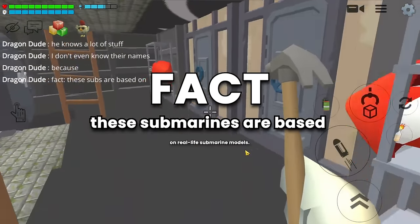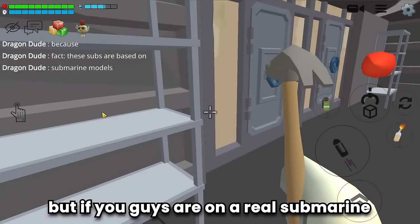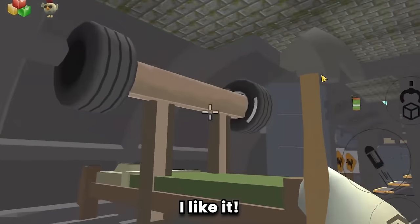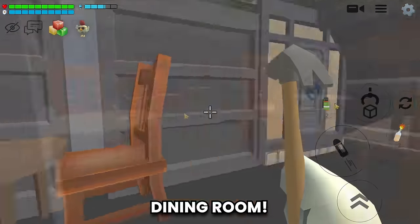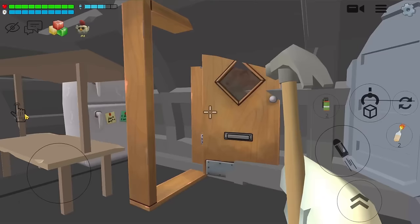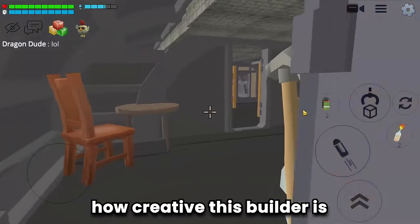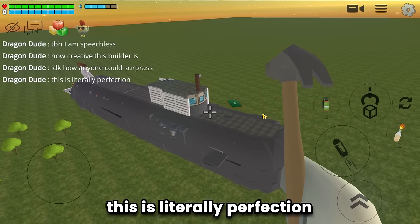These submarines are based on real life submarine models. There's a storage room, a gym place, and a bedroom for the crew. Dining room, engine room — very well made. I am speechless about how creative this builder is. This is literally perfection.